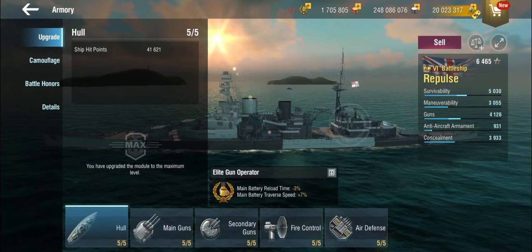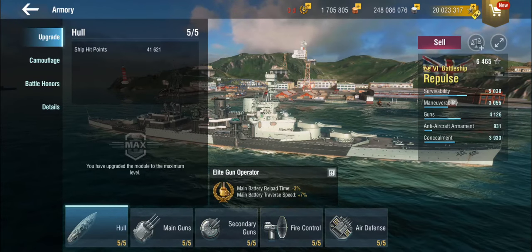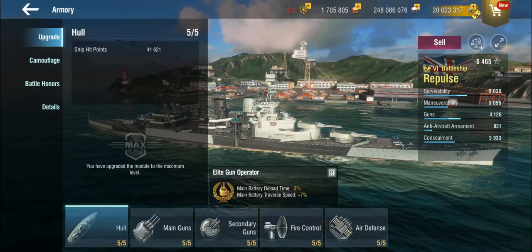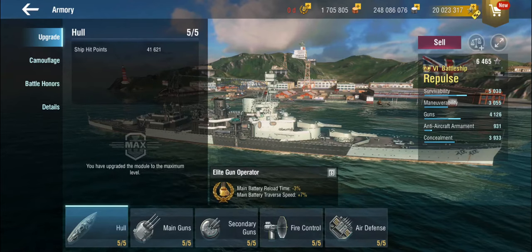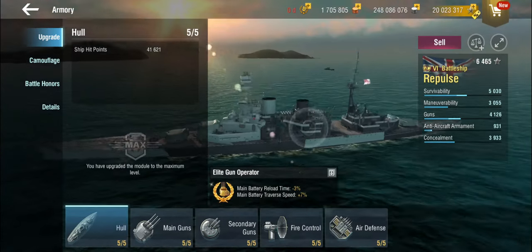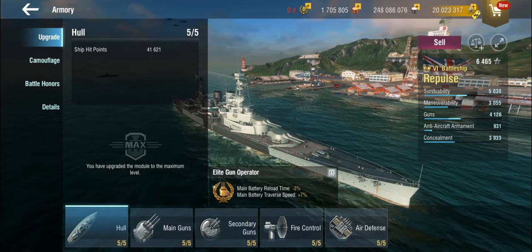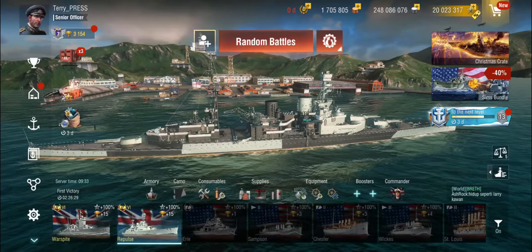The Repulse in World of Warships is classified as a battleship, which is unusual. You can take something like the Alaska and classify it as a cruiser, or take something like the Hood and classify it as a battleship. In my opinion, the Repulse is misclassified — it leads you to believe this is a battleship. It isn't. It's a cruiser with big guns — six of them. It looks like a battleship, but it has no armor. How bad is that? Let's have a look.